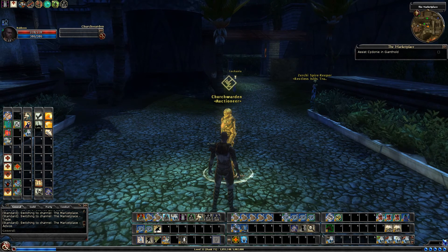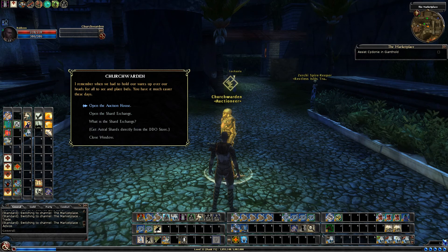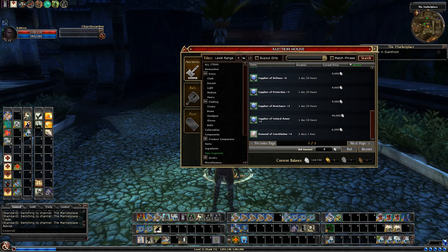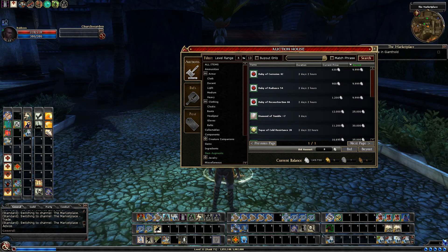Definitely check out the auction house on your way. I checked it out this morning and was looking specifically at augments - it's kind of hit or miss. A lot of the time when I look there's nothing, and other times there's a bunch of things listed. I think the reason is probably one or two people cleaning out their inventory and trying to make some space and sell.